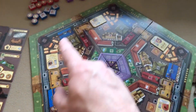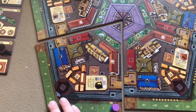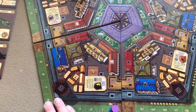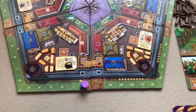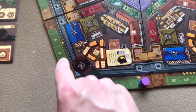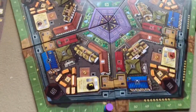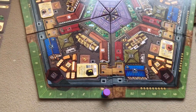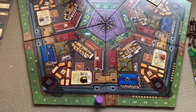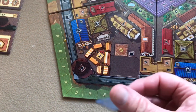The first thing you do is assemble the game board. It comes in five sections, each representing a different district. Assemble them and make sure your scoring track numbers go in the correct order. You can orient it any way you'd like as long as all pieces are adjacent to the correct pieces. Next, you select your guilds.